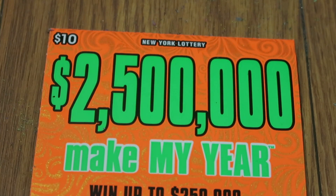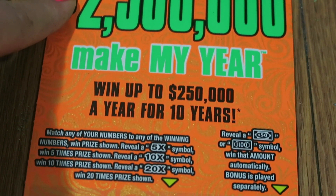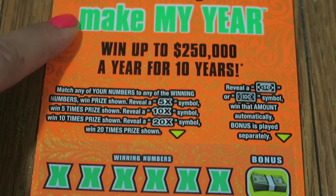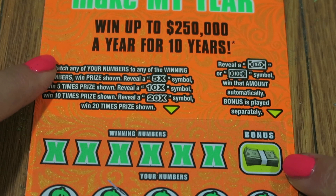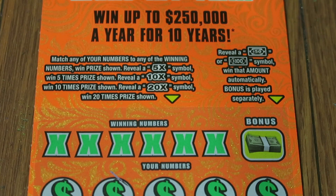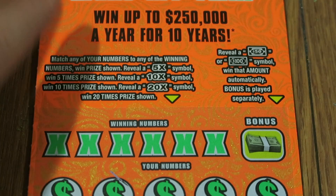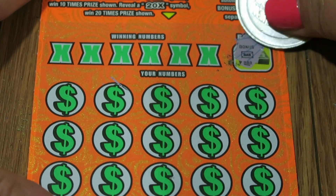We do have one $10 of the new ones — $2.5 million Make My Year, went up to $250,000 a year for 10 years. This one has a bonus: $50 or $100 symbol, you win that amount. Match any of your numbers to the winning numbers when price shown. You get 5x, 10x, and 20x options as well.